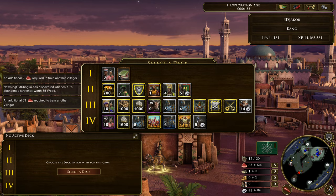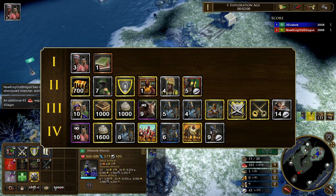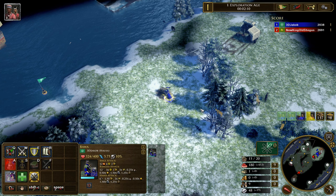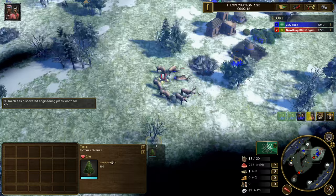We're going to choose the 1v1 FF deck and start, as with any Hausa strategy, with the three villagers shipment. This is such a crucial shipment for all Hausa strategies, especially now that we don't have the villager shipment in Age 2, so you really need this shipment to start getting your economy going.